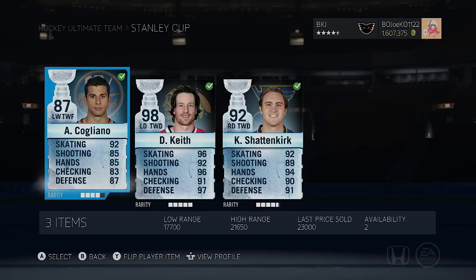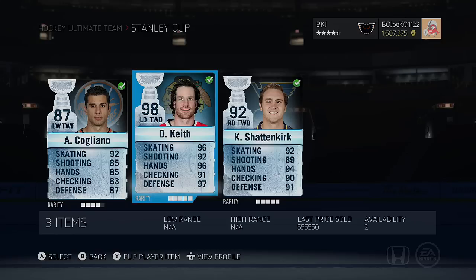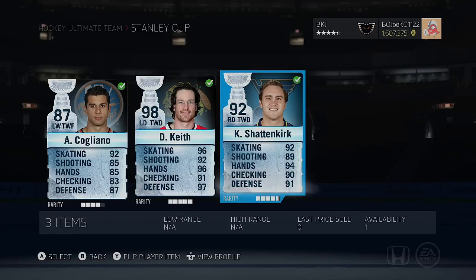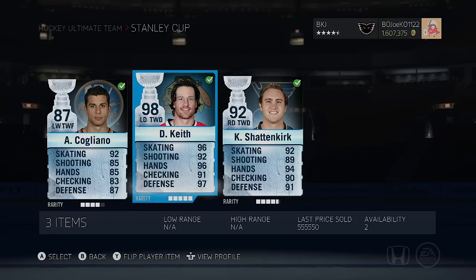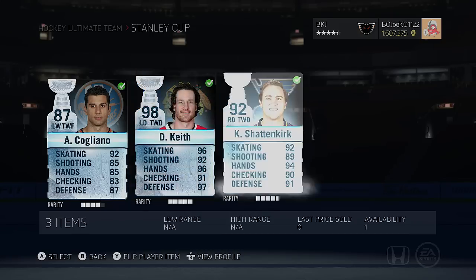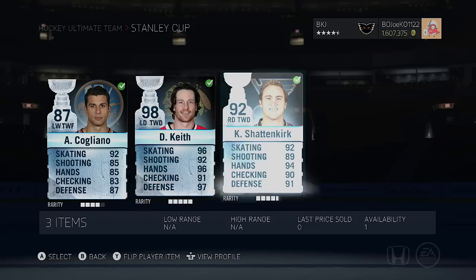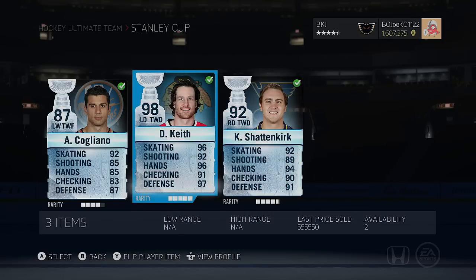Best pull was Tyler Seguin and three Max Pacioretty — unreal. That means I have to give something away to you guys. If you want to enter to win, there are two nasty cards: a 98 overall Stanley Cup edition Duncan Keith and a 92 overall Stanley Cup edition Kevin Shattenkirk — a left defenseman and a right defenseman, very nice additions especially if you're lacking in coins. Just follow the link in the description, retweet and follow me on Twitter to be automatically entered. Thanks for watching — like, comment, subscribe, and I'll see you next time.